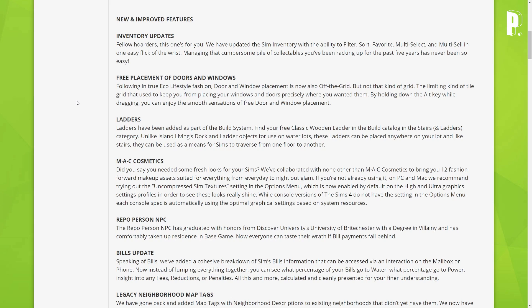MAC Cosmetics — they've collaborated with none other than MAC Cosmetics to bring you 12 fashion-forward makeup assets suited for everything from everyday to night-out glam. If you're not already using it on PC and Mac, they recommend trying out the uncompressed Sim textures setting in the options menu, which is now enabled by default on high and ultra graphic settings profiles to see these looks really shine.